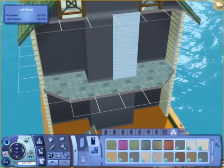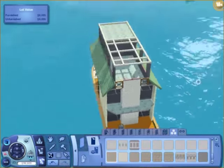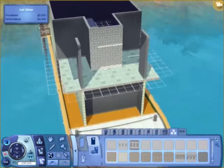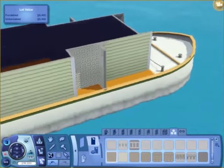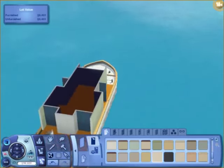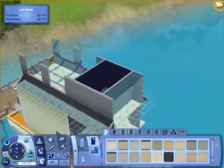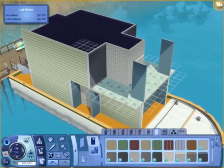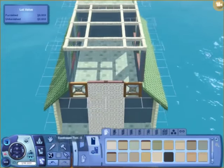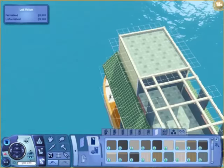I had some trouble choosing what I wanted to do for the walls, but I eventually went with these interesting tile things — maybe concrete, I'm not sure. This house is two bedrooms, one bathroom. Unlike my first houseboat, which was on the same hull but I couldn't fit a whole bathroom, so I had to put in an all-in-one.